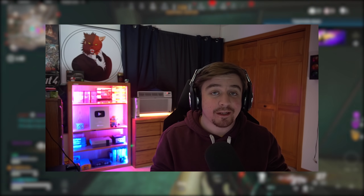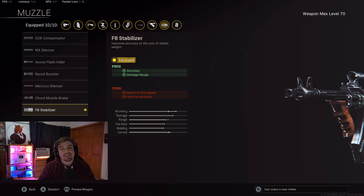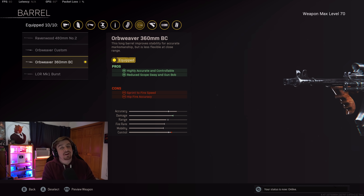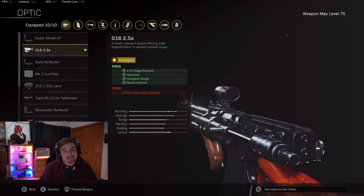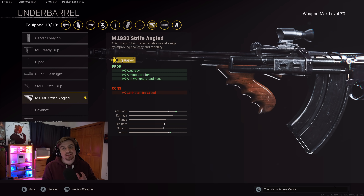The NZ-41 assault rifle from Vanguard is pretty broken in my opinion. So what you guys are seeing on screen right now are the attachments I was using on the NZ-41. For the muzzle, I was using the stabilizer, which increases damage range and accuracy. For the barrel, I was using the 360mm barrel for even more accuracy. For the optic, I was using the 2.5x optic, which I believe is going to be the primary optic that a lot of people use. Then for the stock, the Orb Weaver stock for the extra ADS speed and horizontal recoil control. For the underbarrel, I was using the strafe angled grip for the extra accuracy and aiming stability.